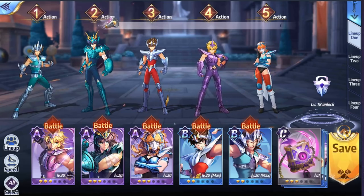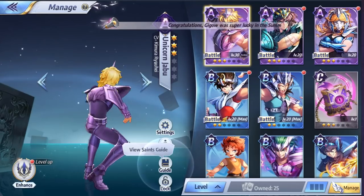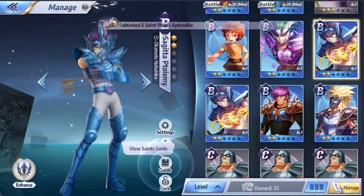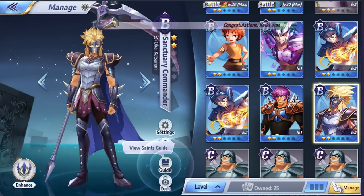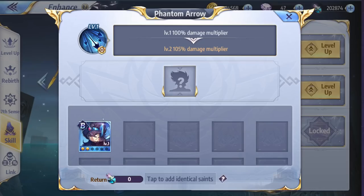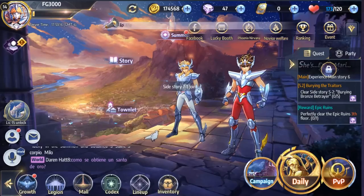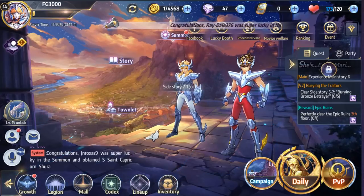At level 18, you'll unlock that sixth slot. So that will do it, ladies and gentlemen. I wanted to show you these characters — I still think they look cool, though sometimes they feel a little samey. Let's test out the skill upgrade — exactly as I suspected, you use your dupes to upgrade your skills. Boom, very nice. Once again my name is FG3000, thank you so much for watching, and I'll see you guys in the next video. Later.